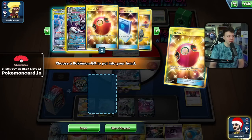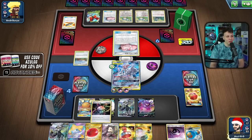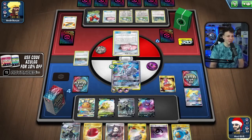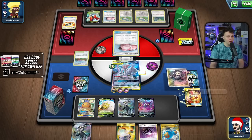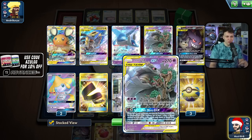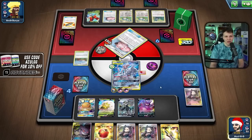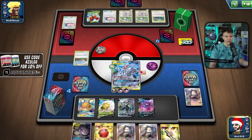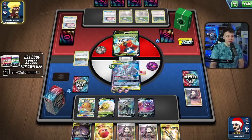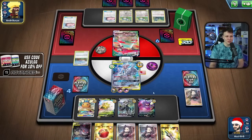Our next Swell is prized, and if we Marnie we give them the Power Plant — this is not good. I'll Reset Stamp them and then Marnie so they don't get it. I'll also put the Air Balloon on the active so I can use Eldegoss on the next turn. We just can't let them get that Power Plant because this is our main line of play — the Night Watch line. They have tons of outs: the Power Plant itself, Guzma-Hala, Tag Calls to get Guzma-Hala.